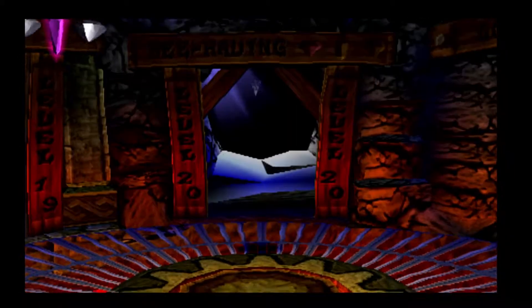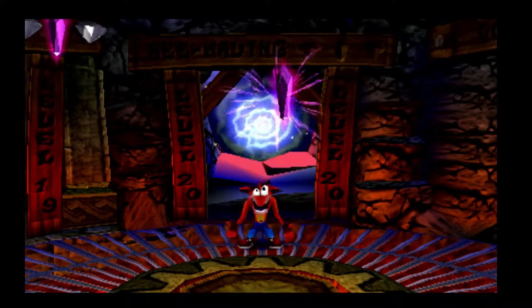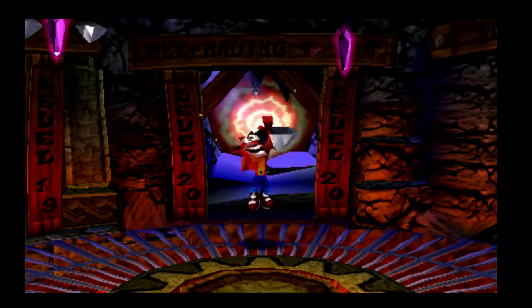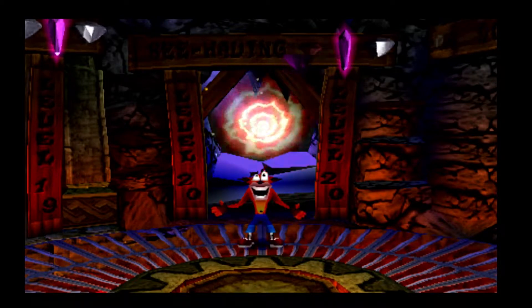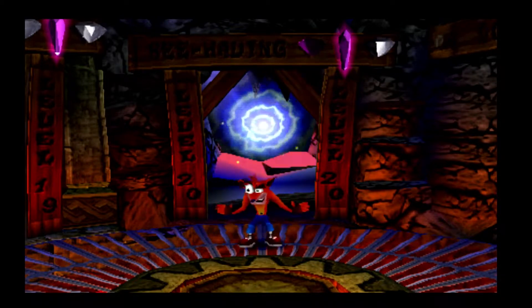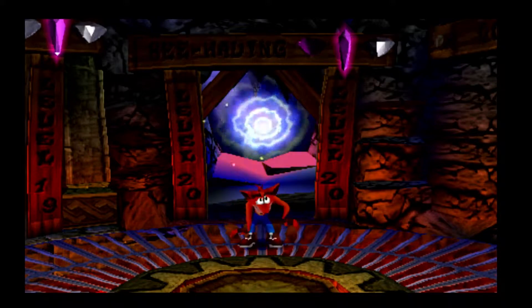Turns out there aren't any boxes in that secret room, so you could literally grab the purple gem, die, and get out of there — that's very good for speed running I guess. Now we come to our fourth boss, who is quite a hard one because you need to have good aim. Sort of — you'll see.